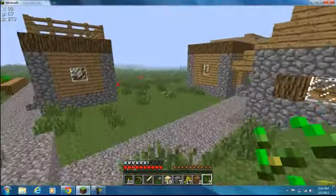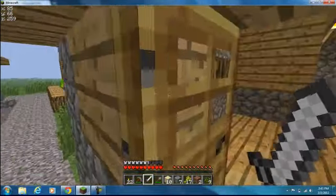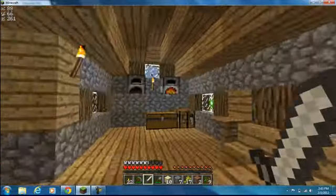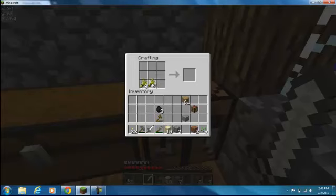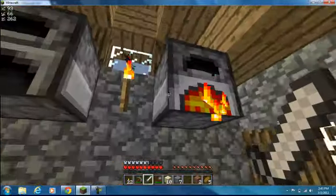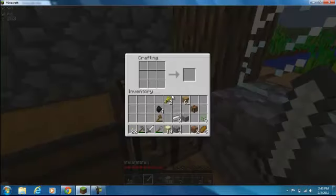You need three pieces of wheat to make one loaf of bread. We take our wheat and that makes bread. Four — five loaves of bread right there. That should hold us off for a while. First off, let's make this iron pick.